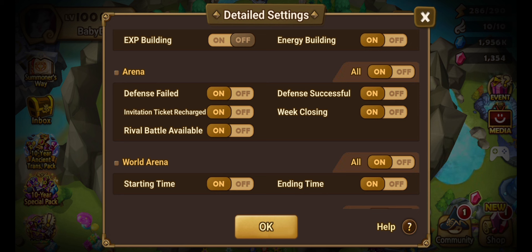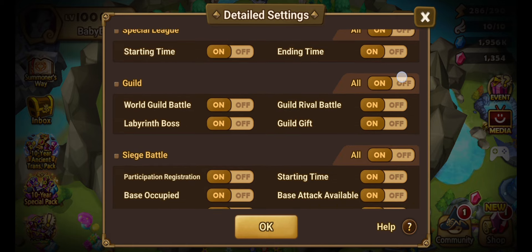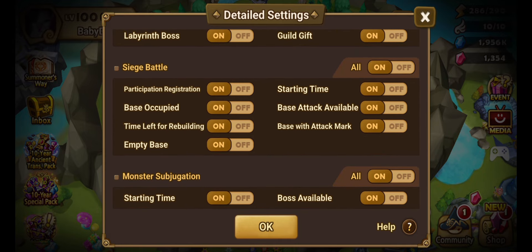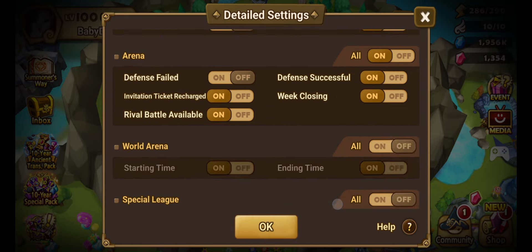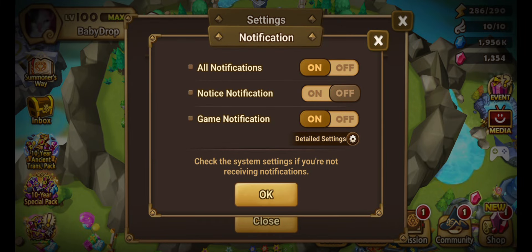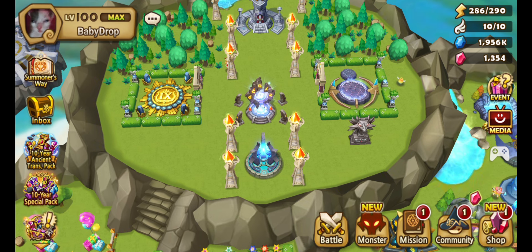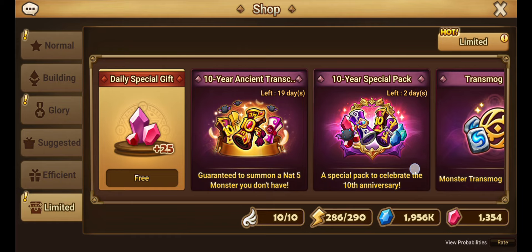For arena defense I'd turn off notifications for failing a defense. When tickets are recharged — yes. Rival battle available — sure. Defense successful — sure. Week closing — yes. World arena starting time — I do not care. Special league — do not care. Guild — yeah. Siege battle — yes. Monster subjugation — yes, when it starts and when it ends. The settings are probably the most boring part of this.